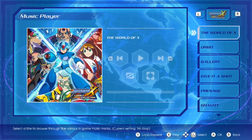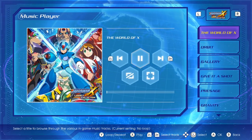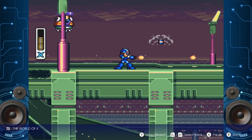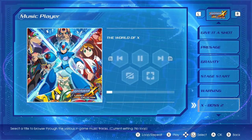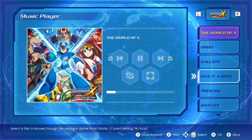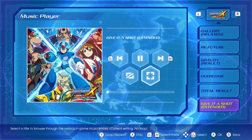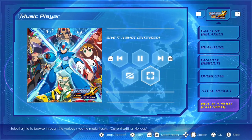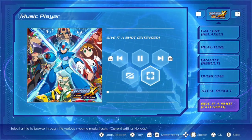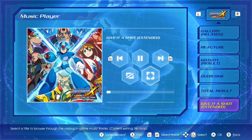Basically, if you hop over to the Legacy Collection soundtrack, what I did was systematically hit play and just left it on. Once 10 tracks are done and listened to for long enough, what you unlock is actually — there's a standard edition of 'Give It a Shot' right here — but what you unlock in the end is just 'Give It a Shot Extended.' Yeah, it's just an extended version of the same song with a little extra part to it.